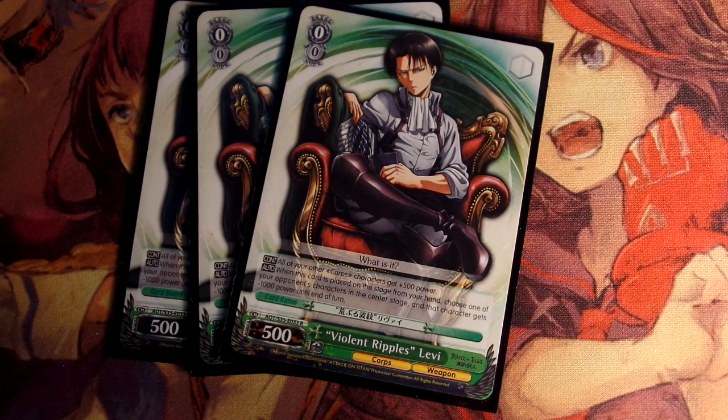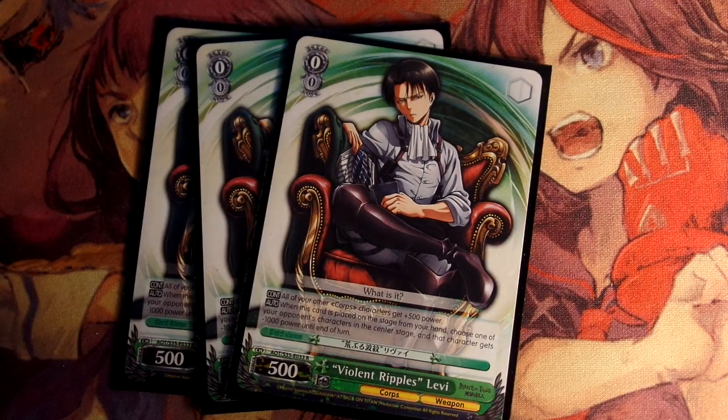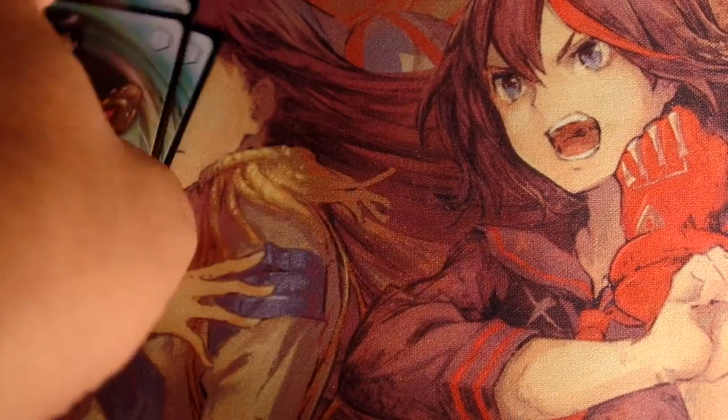When this card is placed on the stage from your hand, you can choose one of your opponent's characters in the center stage — as long as it's in the front, not the back — and give that character minus 1k power until end of turn. If you reduce your opponent's attack to zero, they get sent to the waiting room. You can get rid of suiciders with low attack, or just reduce something's power to get over it. Three of him, he's really good.